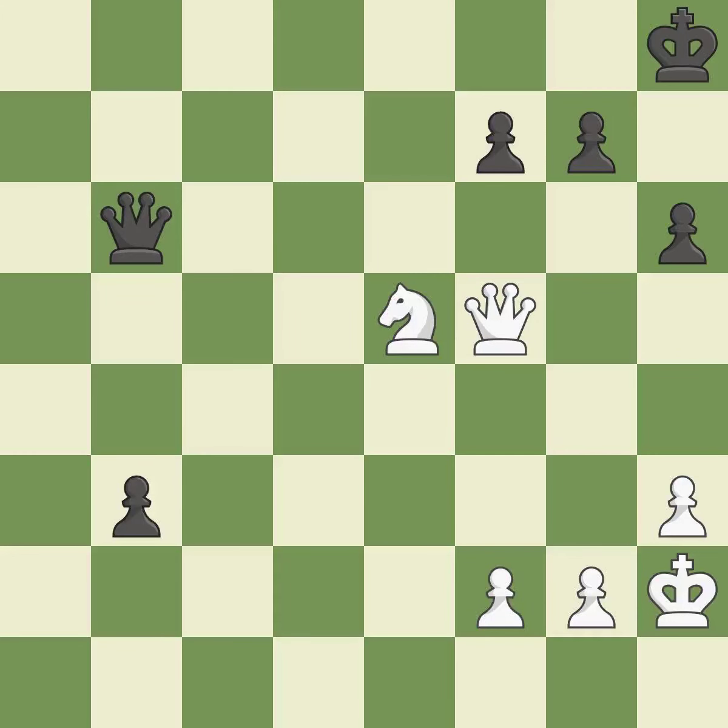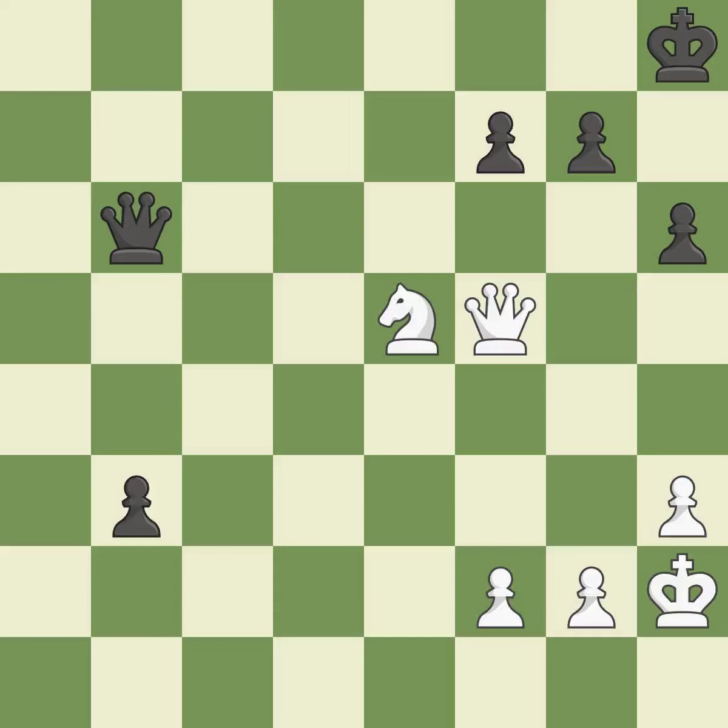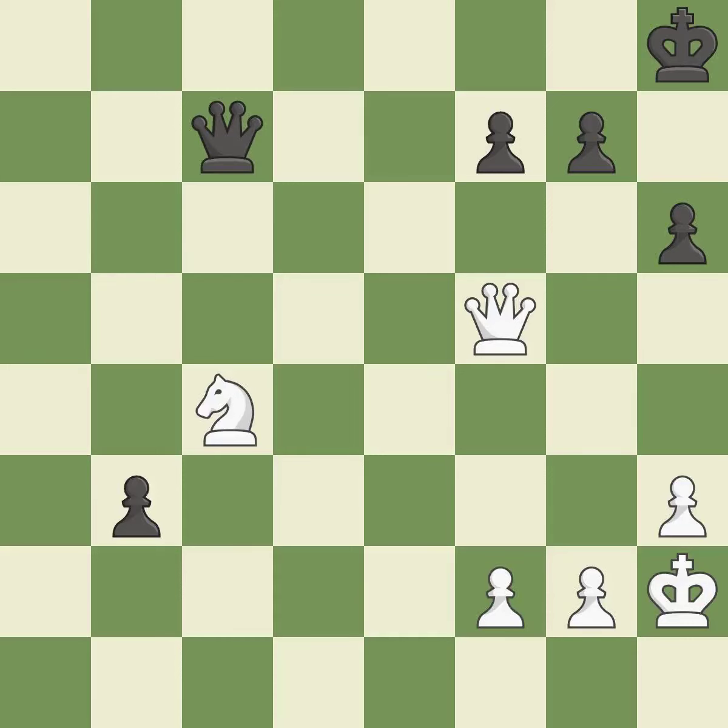This moves away from the queen's check. That is a logical response. This avoids the queen's check. A pawn that was being attacked and had no defenses is now protected by this. This moves away from the queen's check. A knight is lost as a result of this — the adversary is then able to fork pieces. This forks multiple pieces. This is the only move that works. It is a great move — this prevents a queen on the other side from checking.